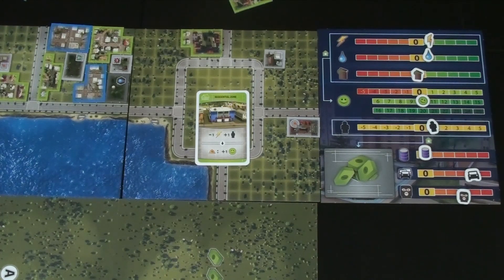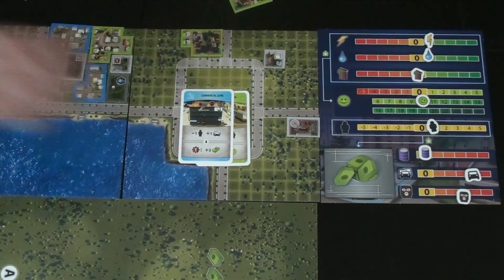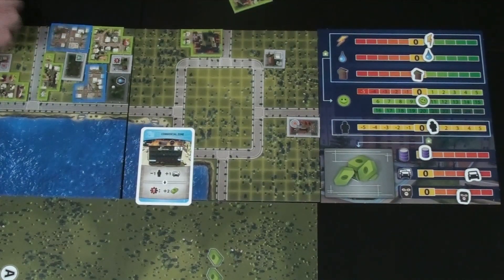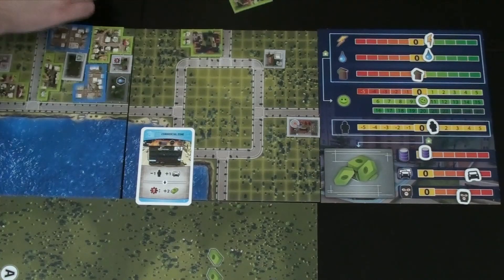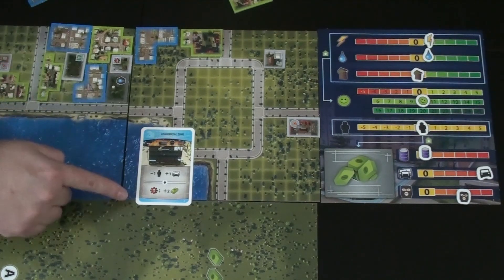Kim suggests they go for the commercial zone to raise money — it would set workforce to zero and net two additional dollars despite maxing traffic. Steve agrees. He places the commercial zone next to the hospital, gaining two more dollars. They note people will just have to walk due to the traffic situation. Steve draws a level one card — a police station.